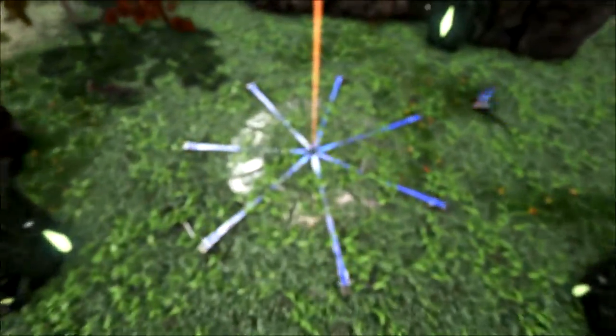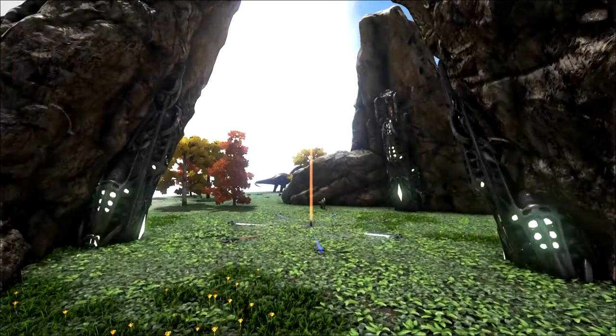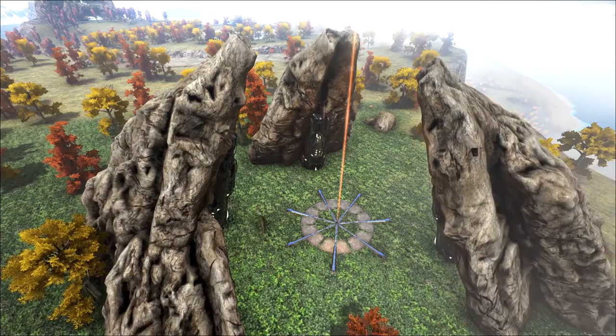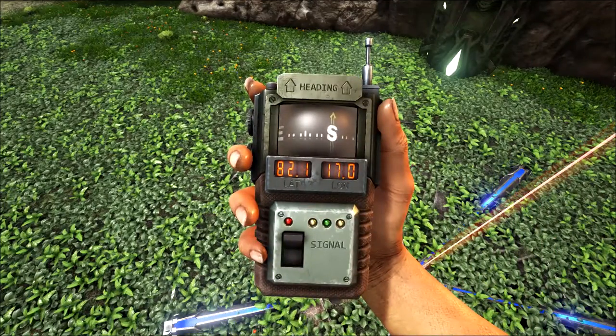When you first start, you won't be able to fly around or navigate to other places in the list, so for your first base, the Red Obelisk is a great location because it's flat, safe, and somewhat sheltered. This location isn't just awesome for a starter base — you could also make a much bigger base and maybe even fully enclose the area. The coordinates for the Red Obelisk are 82.1, 17.